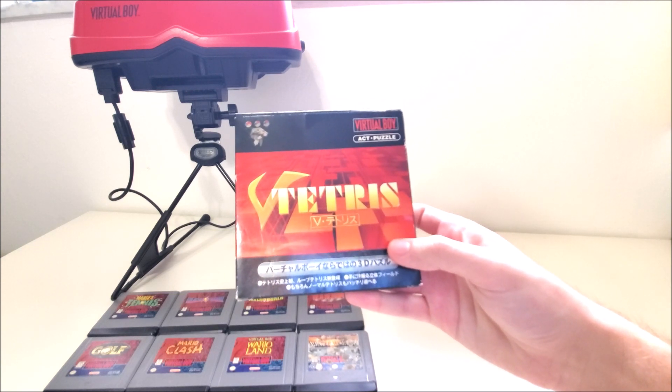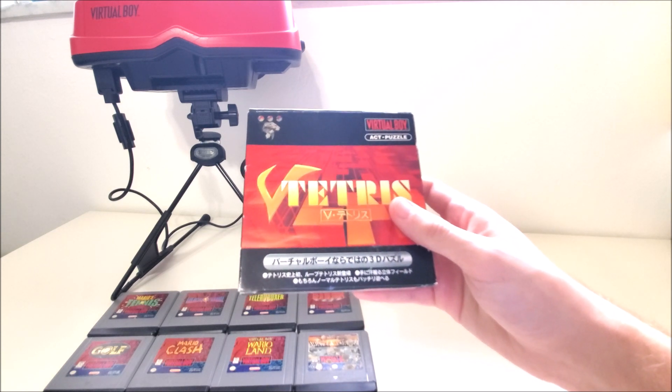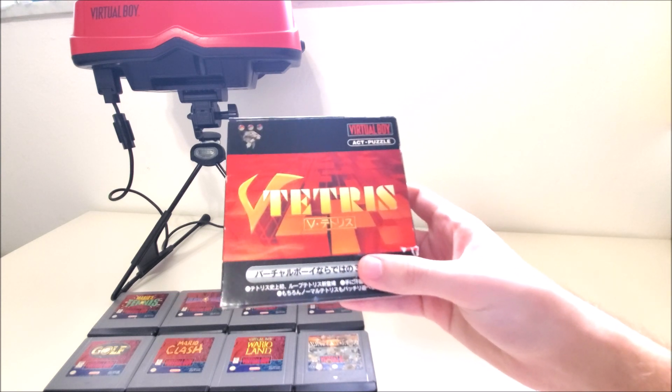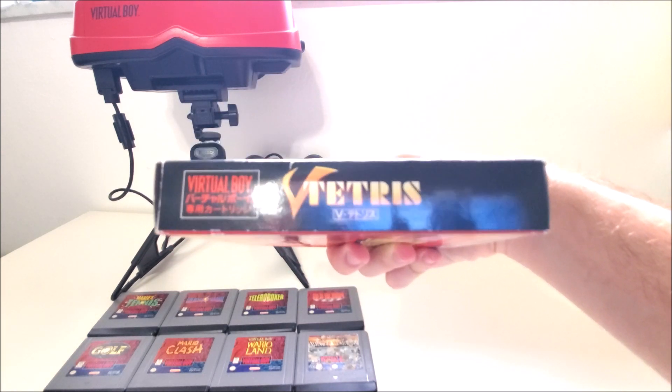As you can see with this game, it is called V Tetris. You got the blocks in the background — I really like how transparent they are, with everything in red and black. There's some Japanese I cannot read; if you know Japanese, please let me know what it says. And there's also a lion here — not sure what that's for. Says V Tetris, of course.